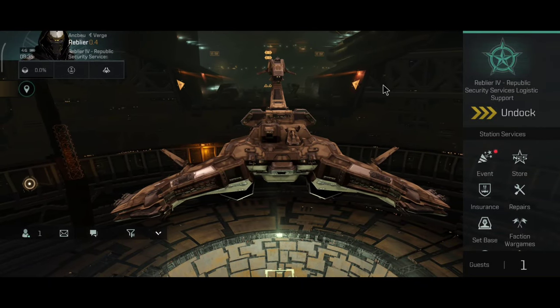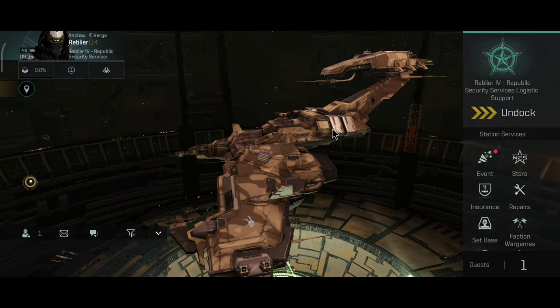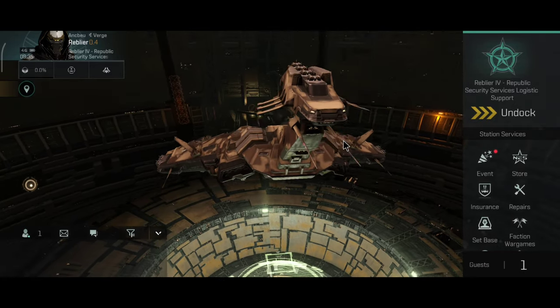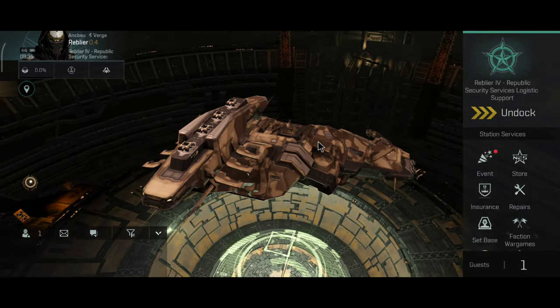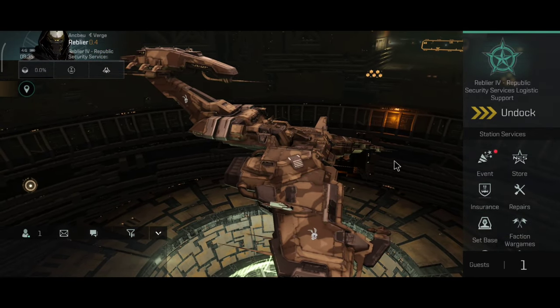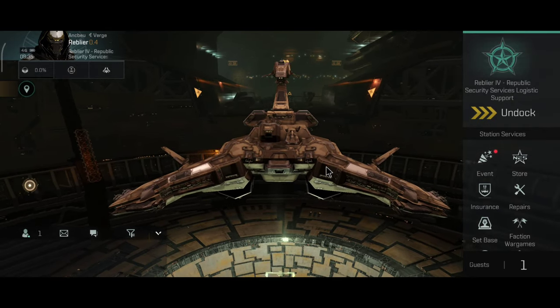Here we have the Rattlesnake. A little fun fact for the start: when Scanning was initially released, most of the faction battleships at the time were destroyed within the first week. I did play a very big role in that. Now, the most destroyed ship that I've seen was the Rattlesnake.